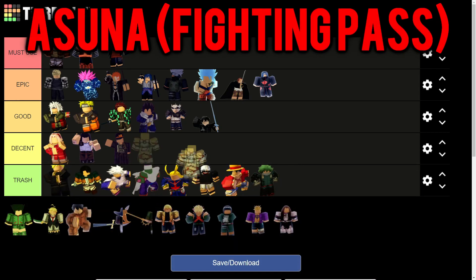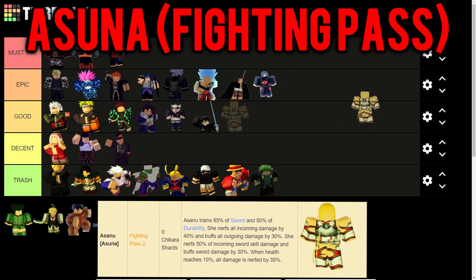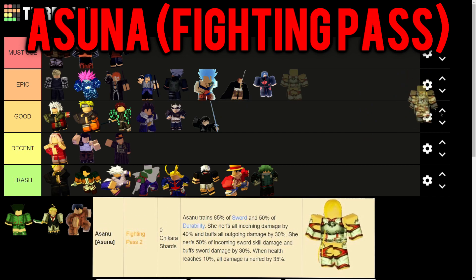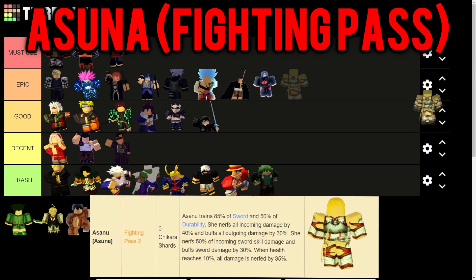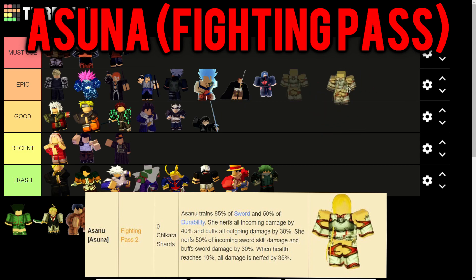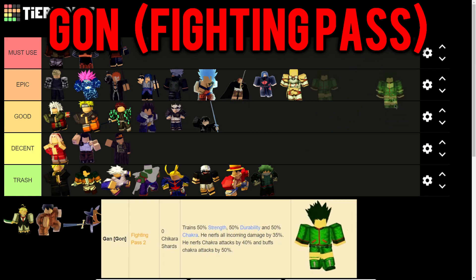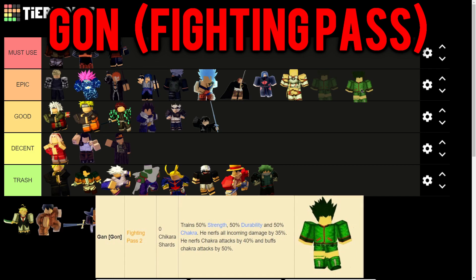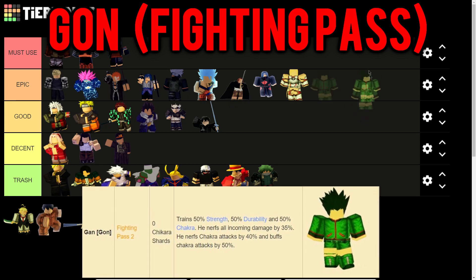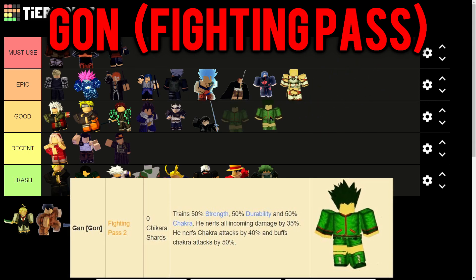Asuna trains 85% sword and 50% durability, nerfs all incoming damage by 40%, buffs all outgoing damage by 30%, nerfs incoming sword skill damage by 50%, and buffs sword damage by 30%. When health reaches 10%, all damage is nerfed by 35% - she does a lot, making her a pretty Epic champion. Then Gon trains 50% strength, 50% durability, and 50% chakra - a 3-in-1 champion great for new players. He nerfs all incoming damage by 35%, nerfs chakra attacks by 40%, and buffs chakra attacks by 50% - a really good overall champion but not above Good tier.